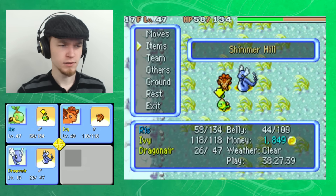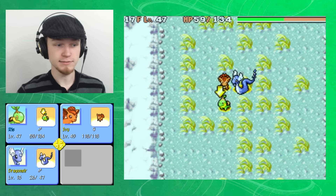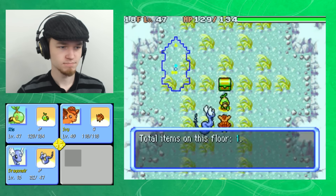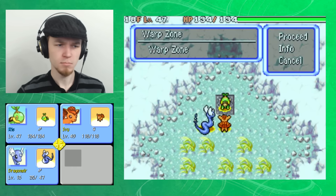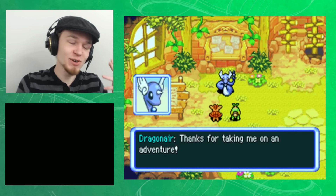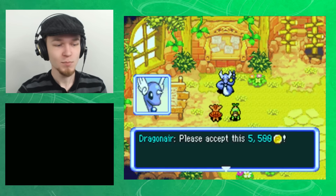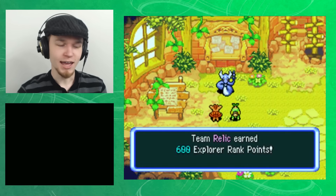Okay, go away. At this point I don't know how long this is going to last, but I'll use the Max Elixir while I have a little breathing room, just so I don't die. I think Dragonair could die once because we should have one more Reviver Seed in inventory, but it's something I'd rather avoid. We're at the end now — maybe? Floor 18? I did not fight any other Pokémon after I used that Max Elixir. Such a random floor to stop on. Thanks for taking me on an adventure — please accept this 5,500 Poké. Riz's team received 550 Poké and 600 Explorer Rank points.